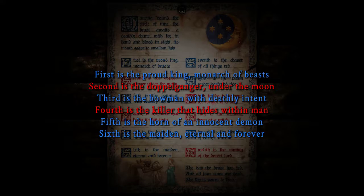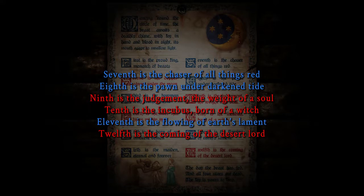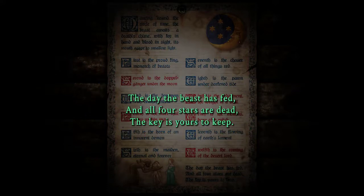This is the horn of the ends of demons — is the main eternal forever. Ninth is the judgment, the weight of a soul. So that's Libra. Tenth is the incubus born of a witch. I'm just writing the whole thing down until I know. Twelve is the coming of the desert board — oh, Scorpio. So that's five — wait, that's five not four. I thought I just wanted four.